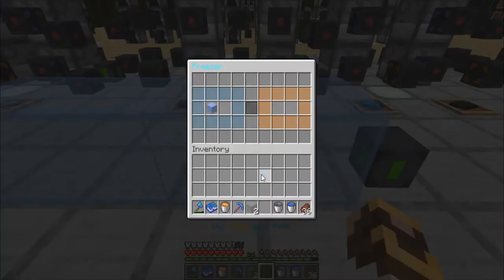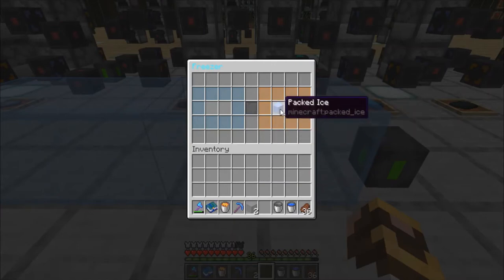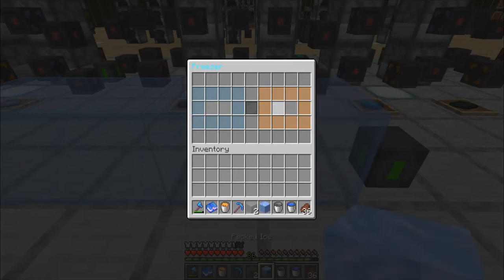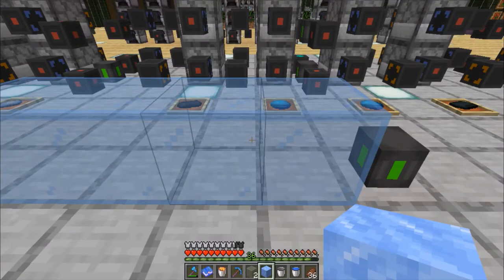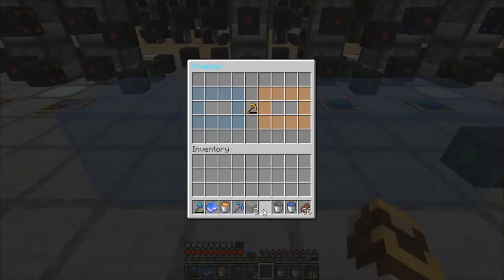So now that we have plain ice, if we put it into a freezer again, you can see it goes a little bit slower — it takes longer to compress that ice down even further. There's our packed ice. Going from a bucket to ice to packed ice, we can do that in 10 to 12 seconds. But if you want blue ice, let's put the packed ice into the freezer — a little bit slower than getting the packed ice, but not bad, because that took roughly 20 seconds to get blue ice.